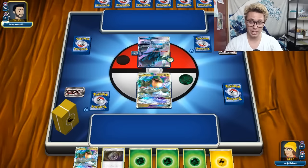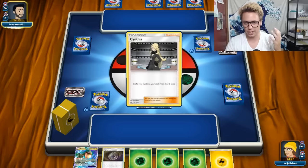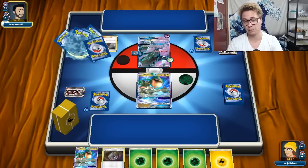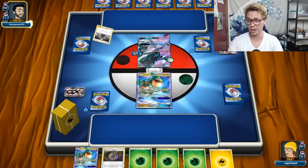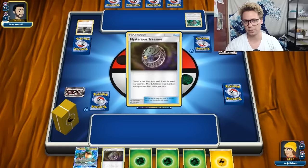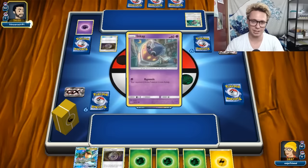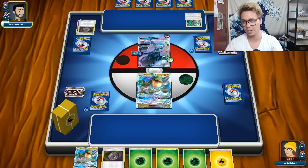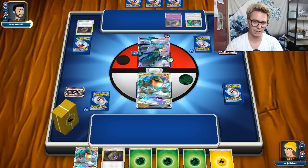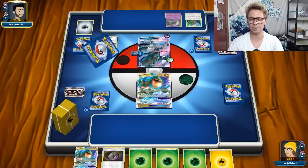I fully expect most people's rotation decks early on to be a lot of Malamar, and I think Rayquaza does pretty well against Malamar. Gardevoir can be very slow. Previously I thought the best big basic deck was just Buzzwool - it's very good, a very simple basic deck. You still get to Jet Punch, you can Sledgehammer, and there's a lot of things Buzzwool has going for it. It's very low maintenance and doesn't need a lot of draw supporters.